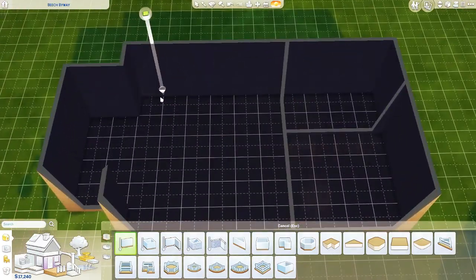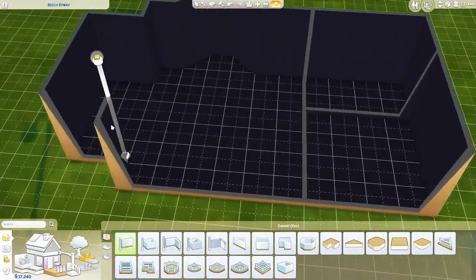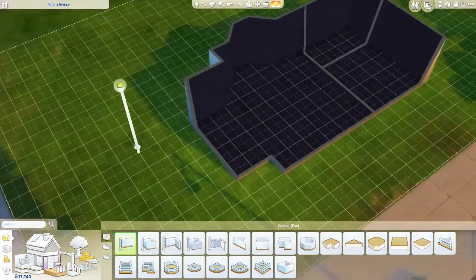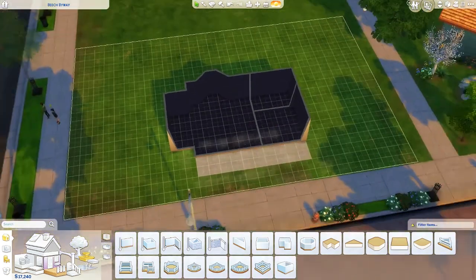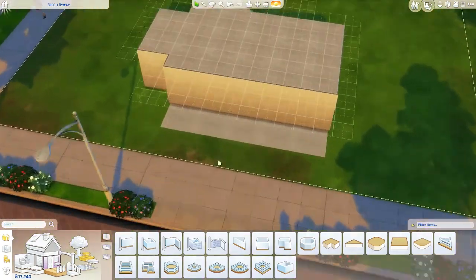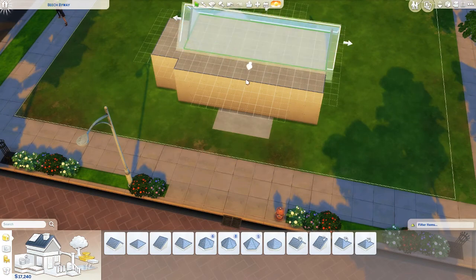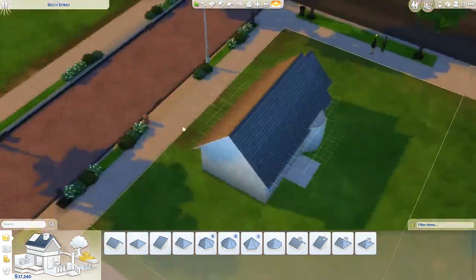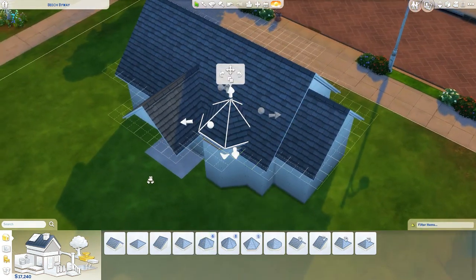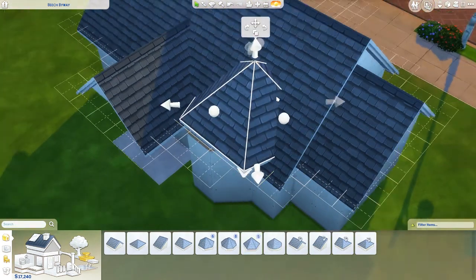In England every house kind of looks the same - it's either a red brick house or a cottage, unless you're rich and then it's a bigger style red brick house. But in America there's like an abundance of styles, so many different styles. And I think that shows in the Sims 4 worlds - there's the suburban, the Victorian styles, the styles in Oasis Springs like Spanish style homes.